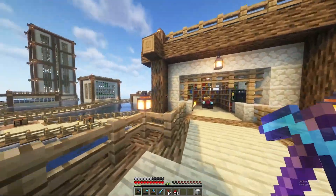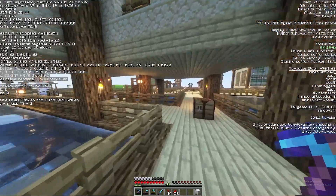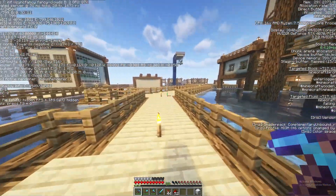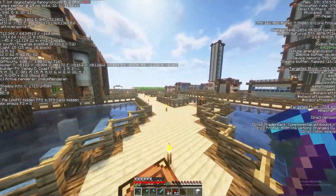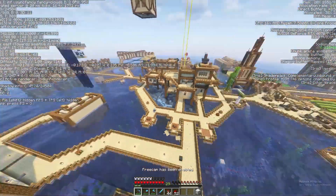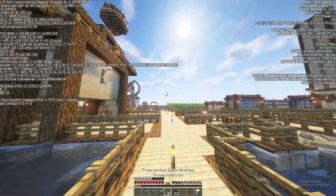Ladies and gentlemen, today we are gonna try to build a flower farm. We need a bunch of dyes — I want to do maybe some pixel art. But we gotta find a good biome — this is river, I think. If you look on the left it's a biome. I'm trying to find like a forest or some sort. Let's see where we can try to build it — I want to try to build it over here or maybe out this way.